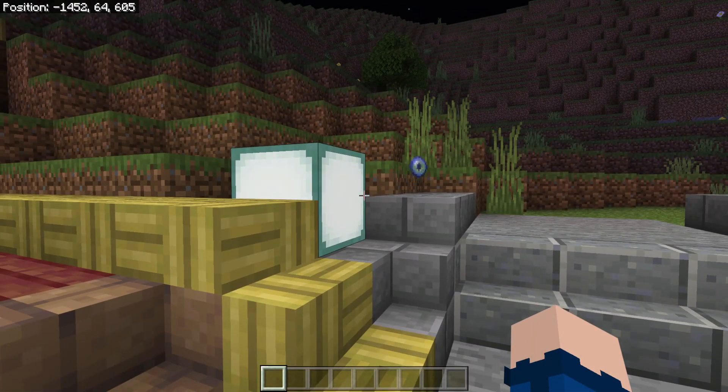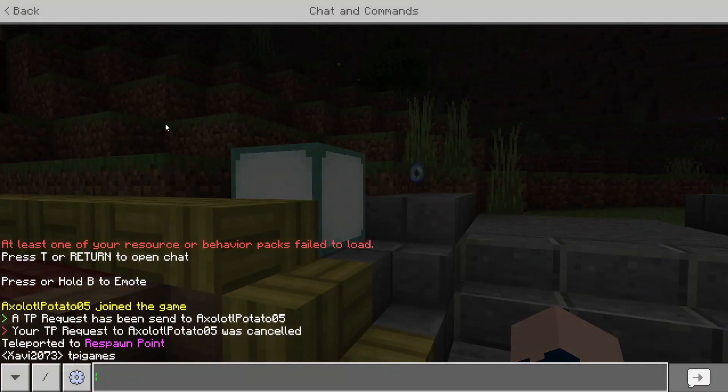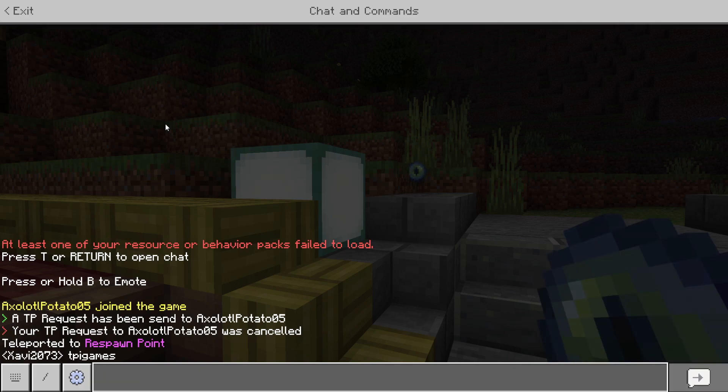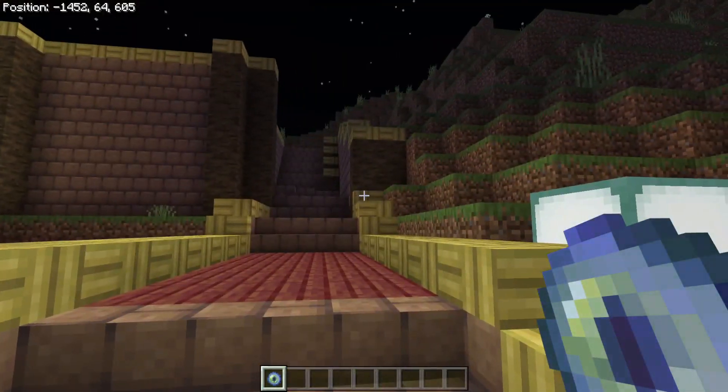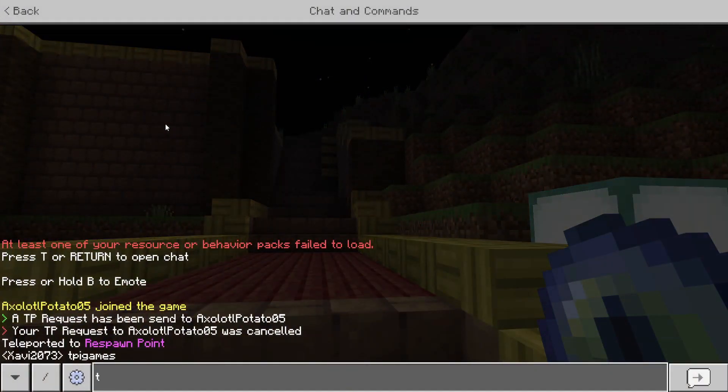All you gotta do is enter chat and type in 'tpi.item'. I'll use that command and there you go — it gives you the item.